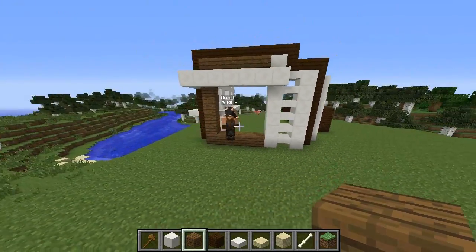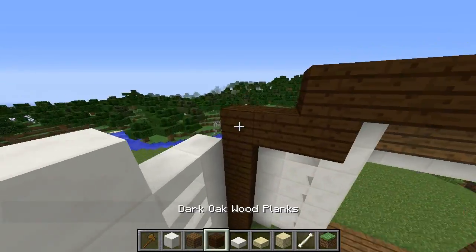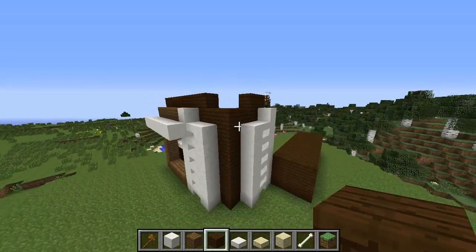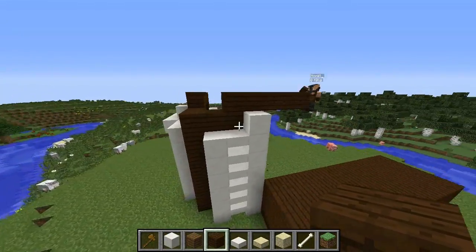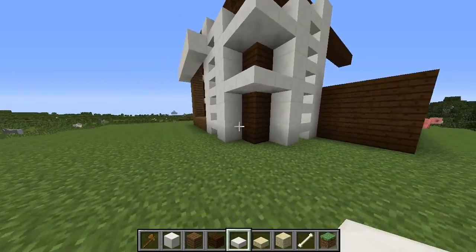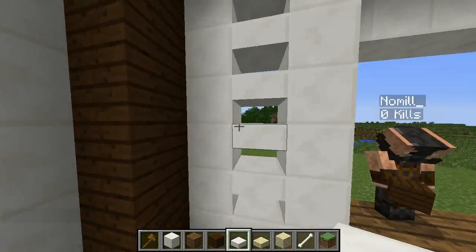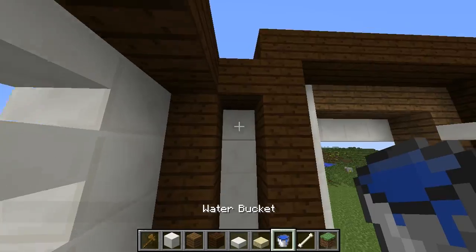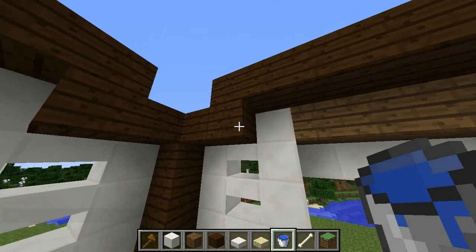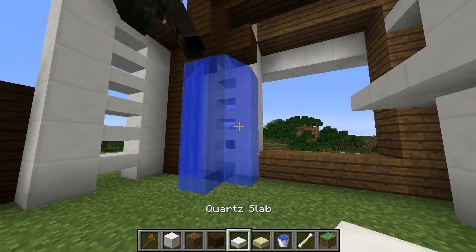Let's mirror that shape going this way — is that symmetrical? I think so. Bring that out across. I'm going to bring these out a little bit. Should we do a dark color behind this? We could drop some water back there for a waterfall — if we drop it from here we can work with it.